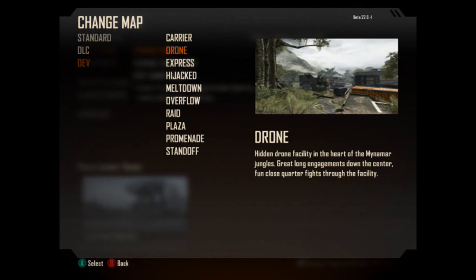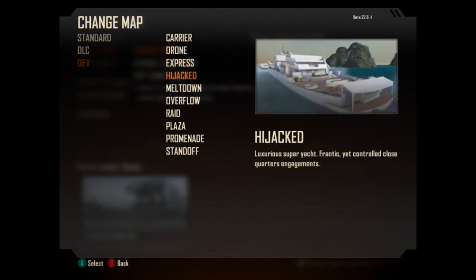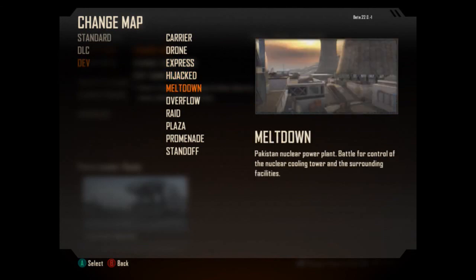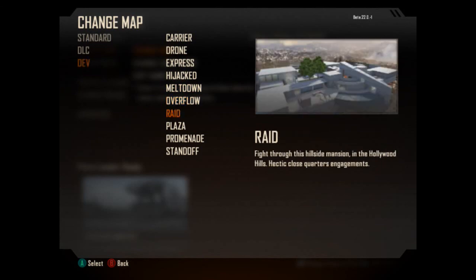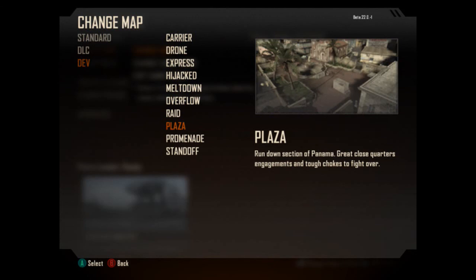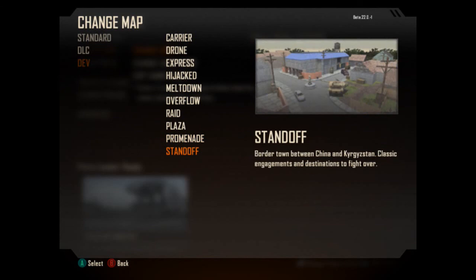So we've got Aftermath, Cargo, Turbine, Yeoman, Carrier, Drone, Express, Hijacked, Meltdown, Overflow, Raid, Plaza, Pronade, and Standoff — 14 maps that were leaked about a month ago. We can pretty much notice straight away that it hasn't changed much: only Turbine has changed name and Pronade is missing. I hope you liked this video, let me know what you think, and I'll see you guys very soon.